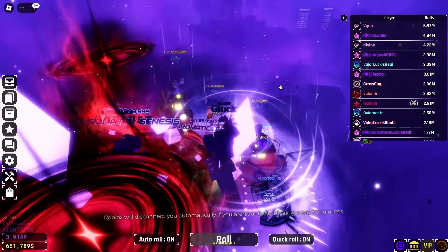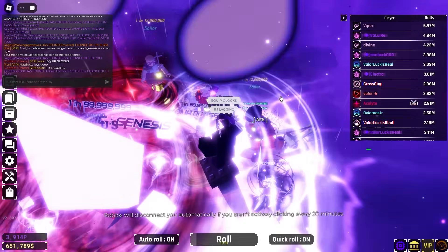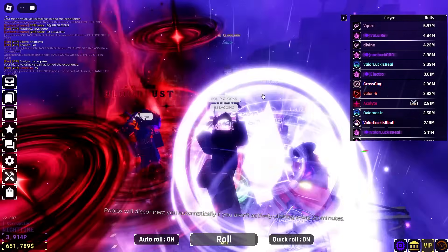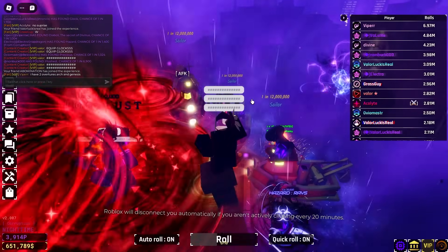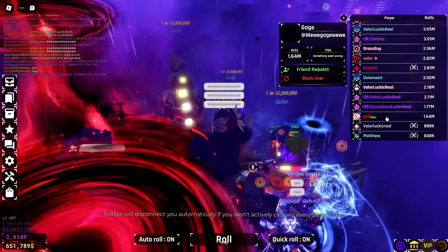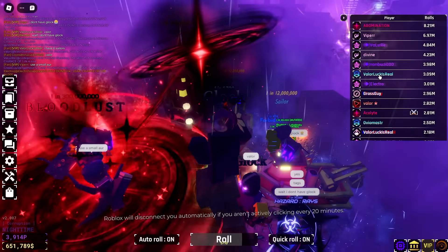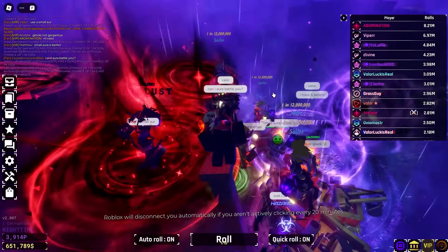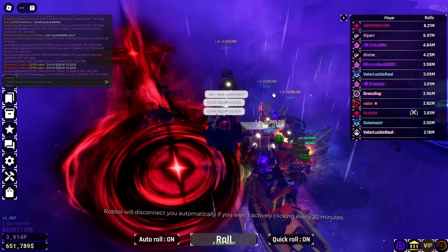We're going to get everyone in here now. Why am I lagging so much? Equip Glox. Why are we lagging so much? Is there some laggy aura in here? I love how Roblox just turns things into tags. Everyone is joining up — look at everyone pulling up. Valor luck is real! Change your name to 'Valor luck is real' — we've seen so many people cook with that name. Equip Glox, why is no one listening? I'm just going to start kicking them off the server.